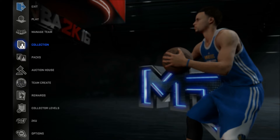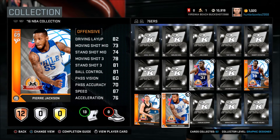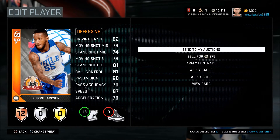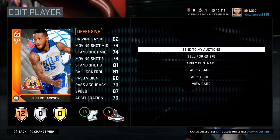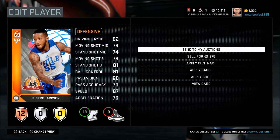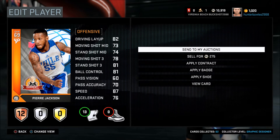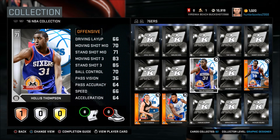Basically, runes are just cards that allow you to open up the black market. As you can see right here on the left-hand side of the card, right under where it says overall 69, it's got that little emblem, that little logo — and that is what a rune is. You get five of them and you open up the 2K16 black market.